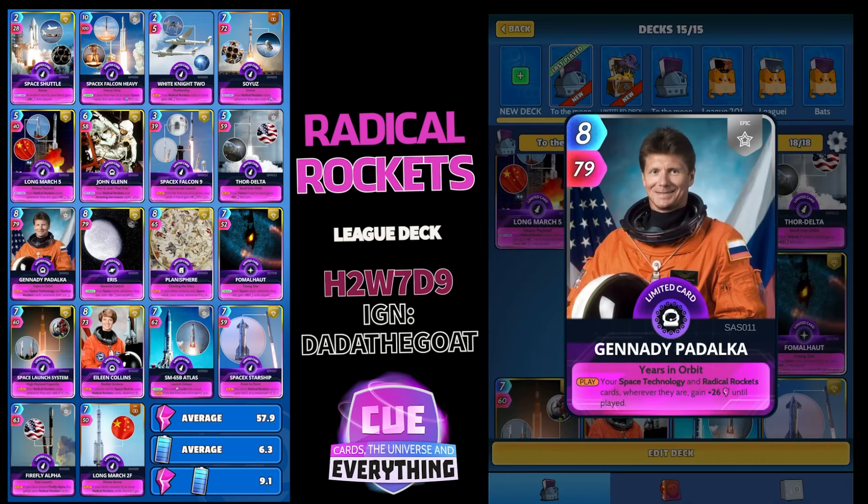Next is an Amazing Astronaut card — Gennady Padalka. Sorry if I got your name wrong! 8 for 79 — on the play, your space technology cards and your Radical Rocket cards wherever they are gain plus 26 until played. Super buff, really good card.